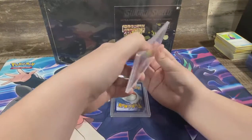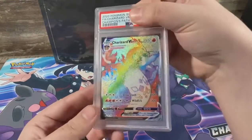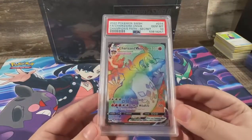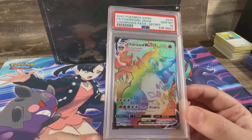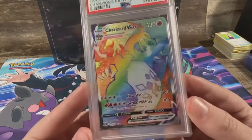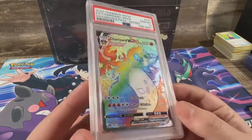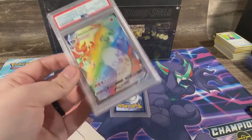The first one we got is the Charizard VMAX rainbow, and it got the PSA Gem Mint 10. It's sponsored by eBay — that's different. And we got the Gem Mint 10 Champions Path Charizard.